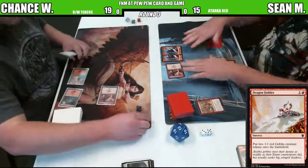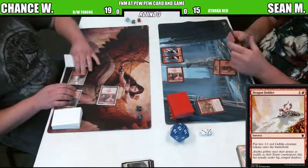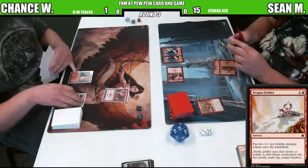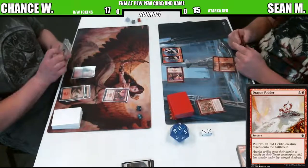He's using that pre-release promo art one, I believe. Yeah he is. That Monastery Swift Spear is going to enjoy a plus-1 toughness due to prowess, which will bring Chance down to 17. And power. Yeah, that's the big part. She becomes a 2/3 at that point.